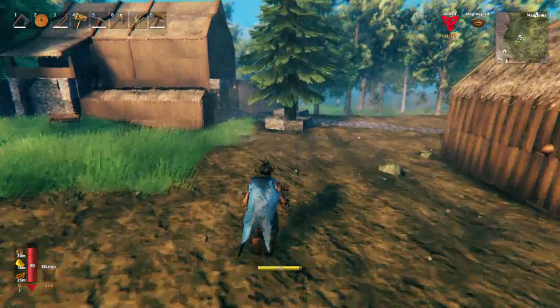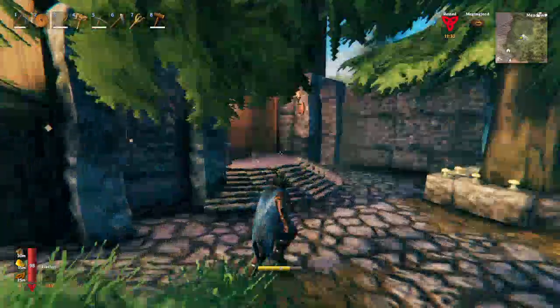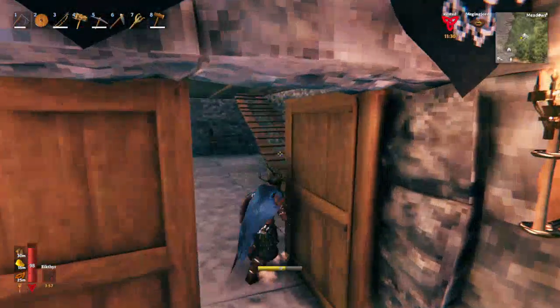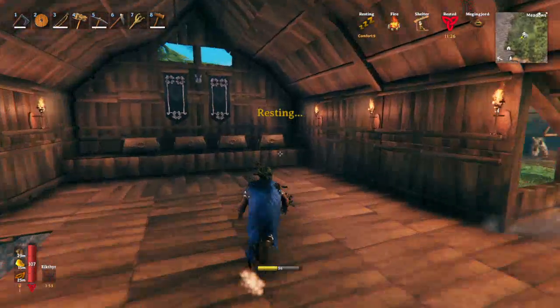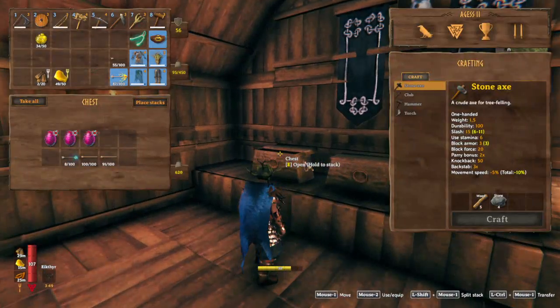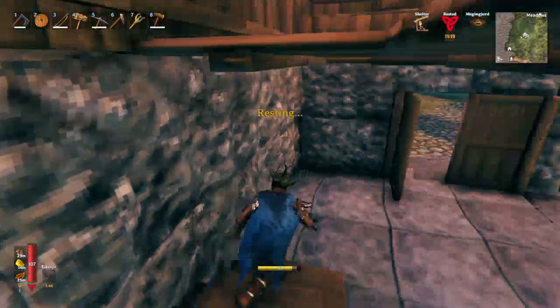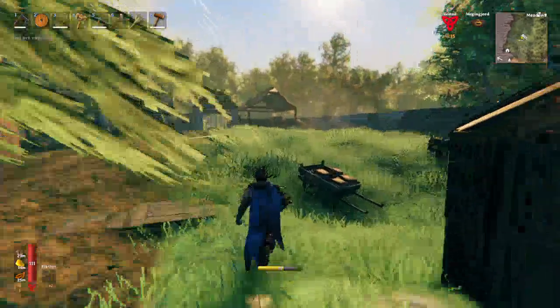Hi everybody and welcome back to episode 71. In the previous video we made a long trek to the snow. We weren't very successful in getting silver, but we managed to get ourselves three dragon eggs to summon the boss — but we must still go find the boss. That's a bit of a bummer but we've got to go do it.